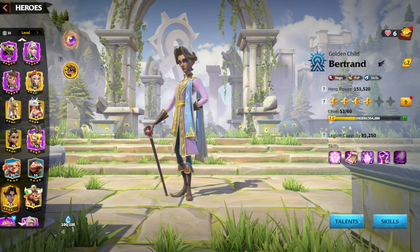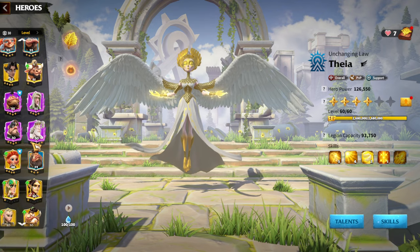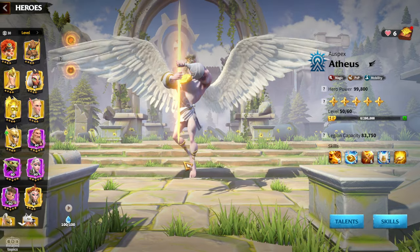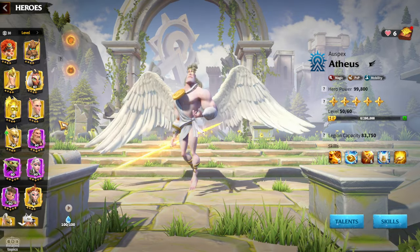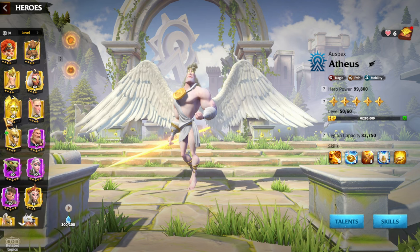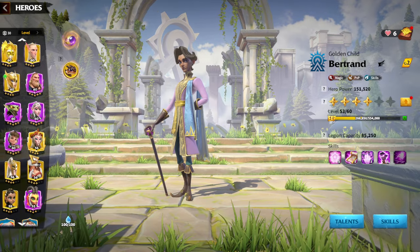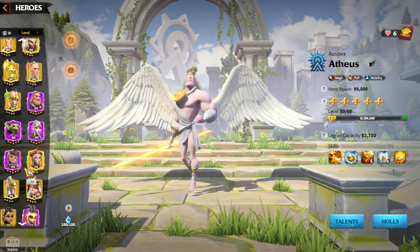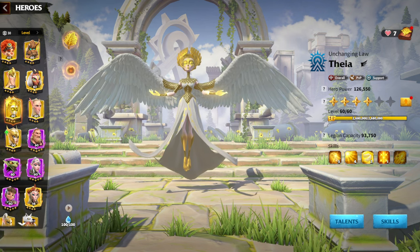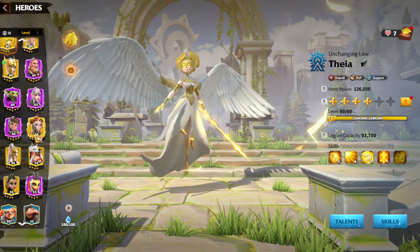The second hero pair for Celestials is Atheist with Thea. You are going to have less damage compared to Bertrand, but you will use your skills way faster. Comparing Bertrand and Thea versus Atheist and Thea, the first pair is a lot stronger, but if you are a free-to-play player who just started the game and doesn't have Bertrand, you will always be fine running Atheist as primary and Thea as secondary with League of Order Celestials.